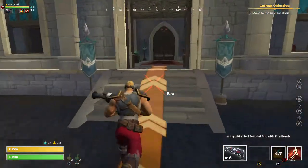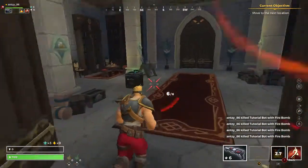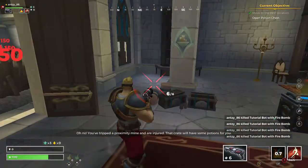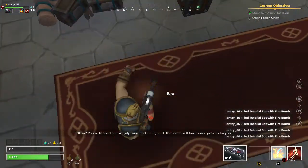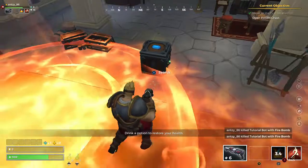I know what I'm having for dinner. Oh no. You've tripped a proximity mine and are injured. That crate will have some potions for you. Drink a potion to restore your health.